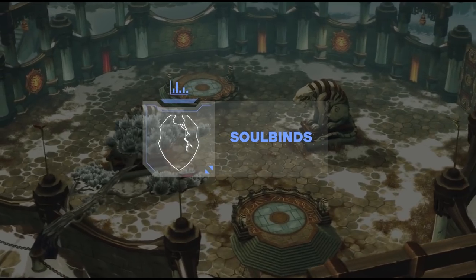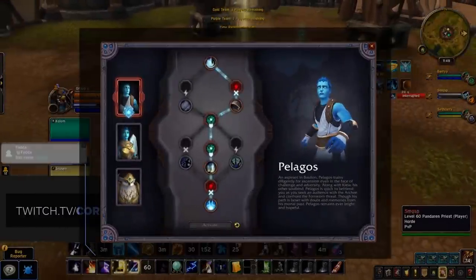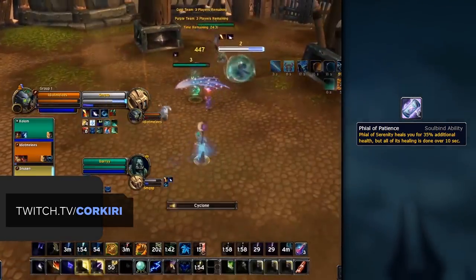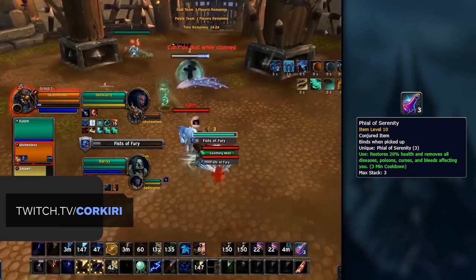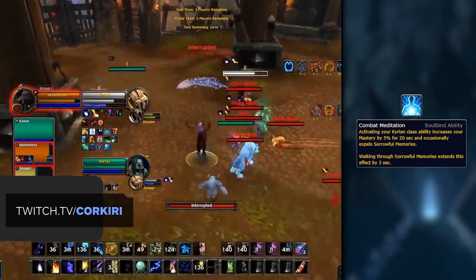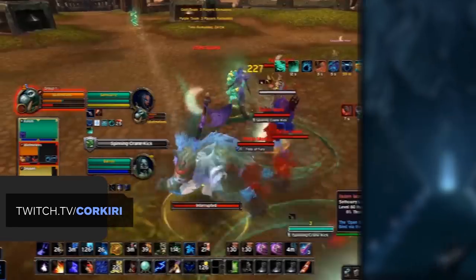Now that you've sided with the Kyrians, it's time to pick a Soulbind. Soulbinds are essentially skill trees that you progress through as you journey through Shadowlands, providing mostly passive bonuses. There are 3 Soulbinds available for the Kyrians, and the best choice is to bind with Pelagos. Pelagos provides two very strong Soulbind abilities. First is the Vial of Patience, which makes your Vial of Serenity heal you for an additional 35% and turns it into a healing over time effect. The Vial of Serenity is the Kyrian Covenant ability — an empowered health stone that can remove all diseases, poisons, curses, and bleeds. Beyond that, we have Combat Meditation: when using your Kyrian class ability, this also gives you a bonus to Mastery, so more burst on a 1-minute cooldown that lines up with your CC. The other noteworthy ability is Let Go of the Past, which provides a small boost to versatility.